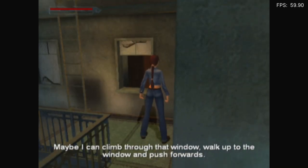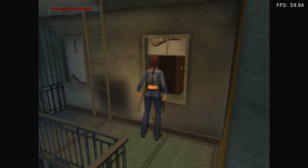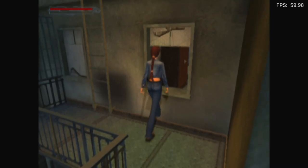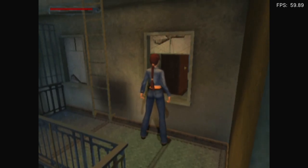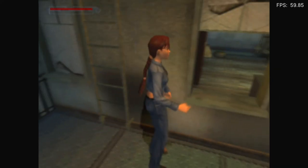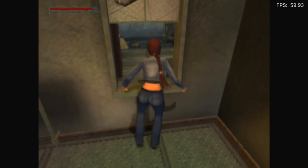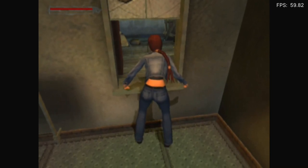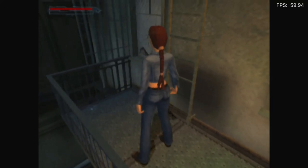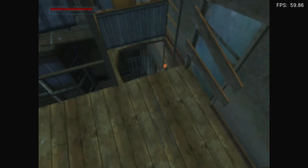Maybe I can climb through that window. Push forwards. Okay, I'm pushing forwards. I'm just waiting — is she gonna automatically climb through? No. Alright, whatever. Just go up the ladder. I can tell you can go in there, it's just the game doesn't want me to press a button to get in. What happened? It's cause I pressed L2, which causes her to go into hunchback mode. Very weird. Why go through the ladder when you can go onto the roof?